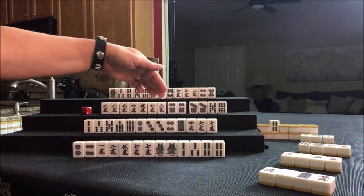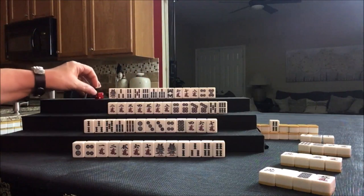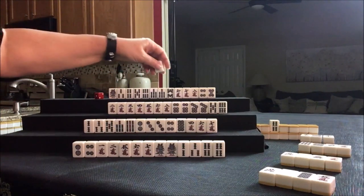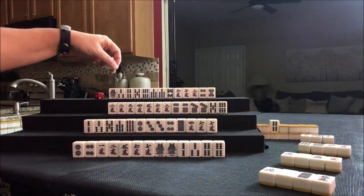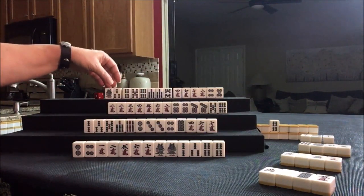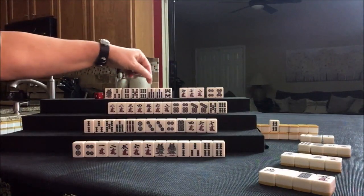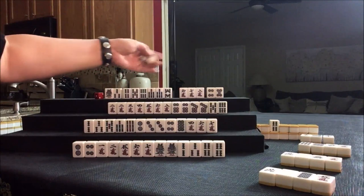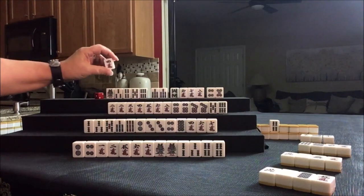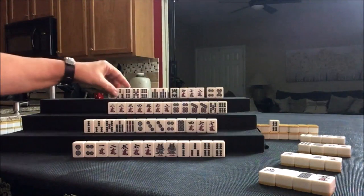So that's the 4th discard — they're pretty close here. Nobody can take the 1-crack, so let's draw. 4-crack. This player is one away from ready. 4-crack gives us 4-5-6, a pair, isolated. We're really one away from ready. Let's discard this 4-crack. So that was the 4th discard.